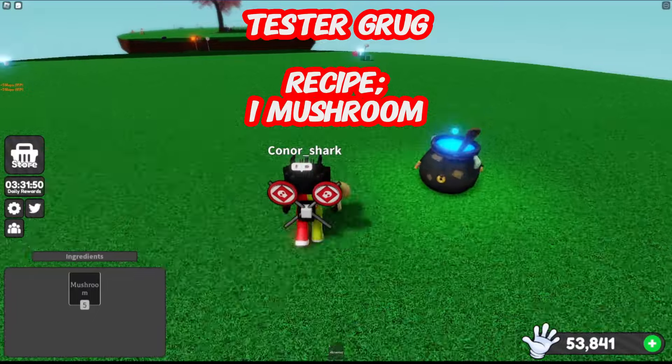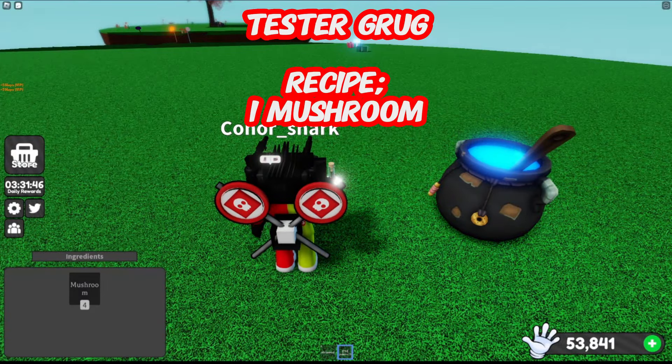First is the Grug Potion. For this you need one mushroom, and this turns the player into the Slap Battles Tester Grug.